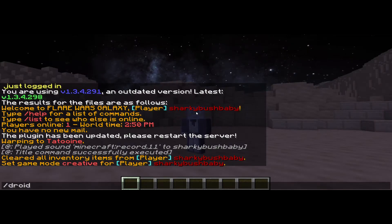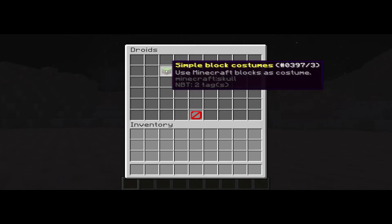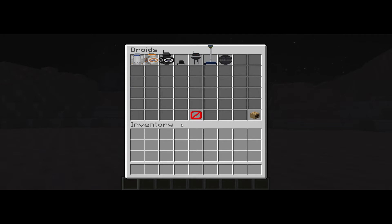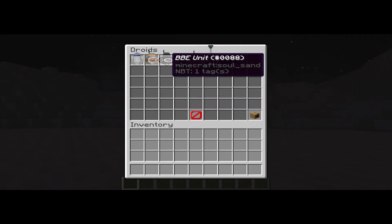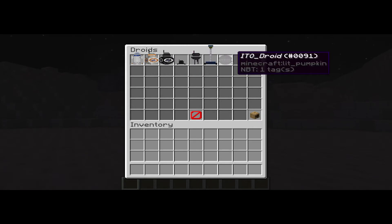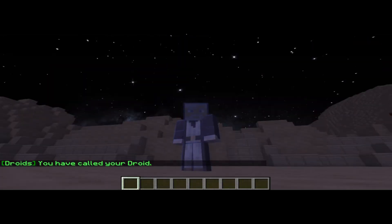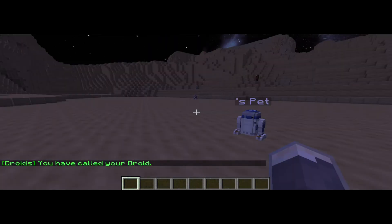Type in 'droid' and you get these options. If you're an Imperial or a Rebel, you can select a droid. The options are: R2 unit, BB unit, BBE unit, Mouse Droid, Probe Droid, WEO, and IT Droid or OT Droid. Anyway, there's your droid.